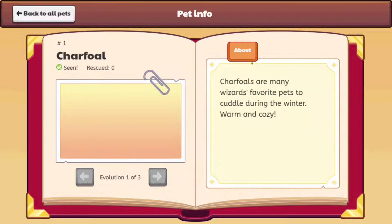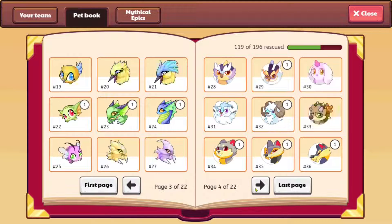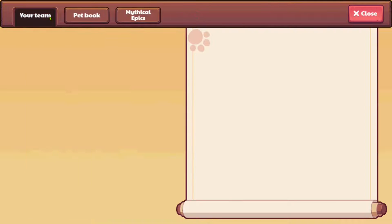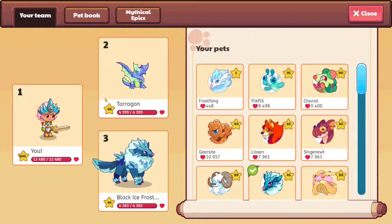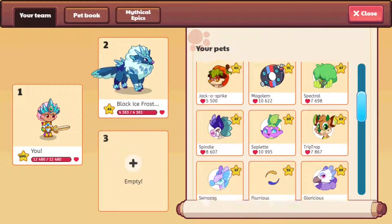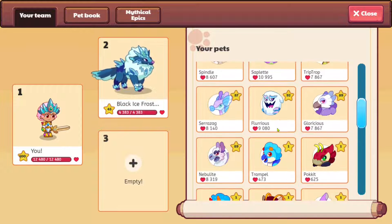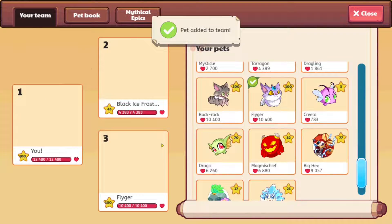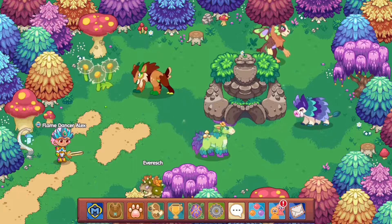If you check your pet book, you can no longer see the pet's elemental spells — you have to go battle and physically remember them. They won't let you see what elements they are or what spells they have. The battle scene also shows placements, but don't be fooled — the one in third place casts first and gets attacked first, second place second, and so on. I'm going to remove Tarragon and put in a level 100 pet so my pets don't get obliterated every 10 seconds.